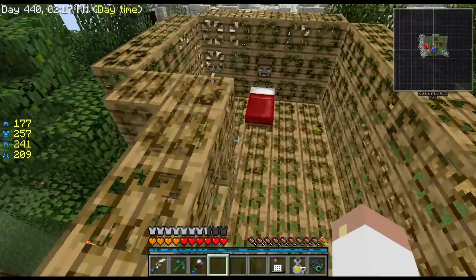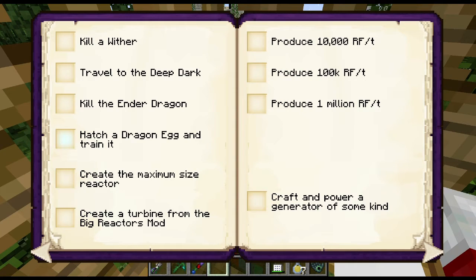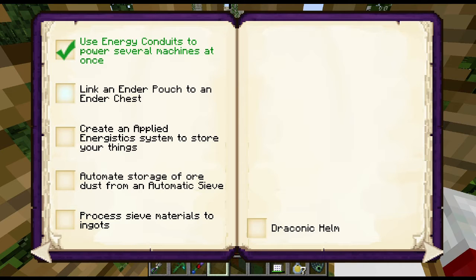We'll be getting going on Thaumcraft pretty soon. Looking at the book: we used an angel block, traveled to the Nether, killed the Wither, and traveled to the Deep Dark. We haven't killed the Ender Dragon yet. No maximum reactor or turbine yet. We did craft and power a generator — the lava generator — and we've used Energy Conduits to power machines.